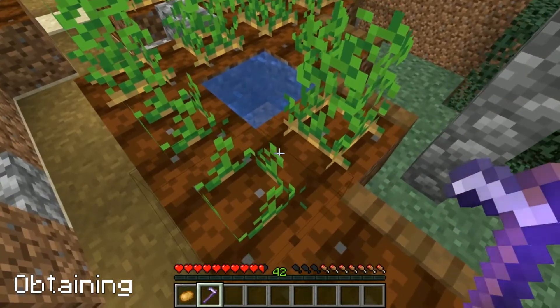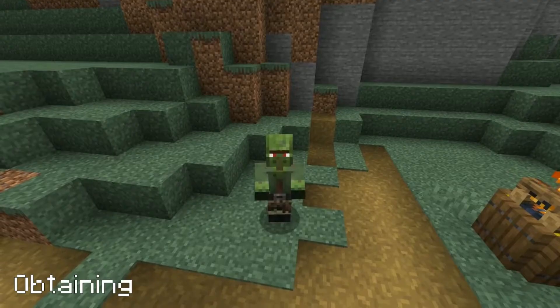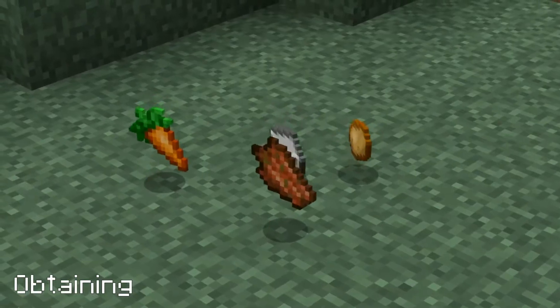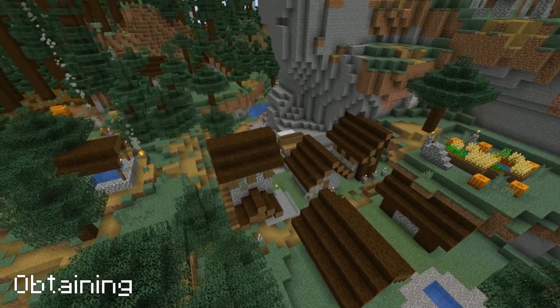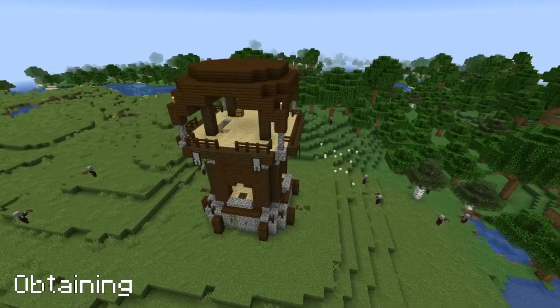Fortune tools affect drops by adding a chance for an extra potato per level. Zombies, villager zombies and husks have a 1 in 120 chance of dropping a potato, carrot or an iron ingot when killed by a player. Potatoes and poisonous potatoes can also be found as chest loot in villages, shipwrecks and pillager outposts.